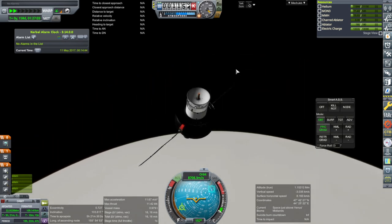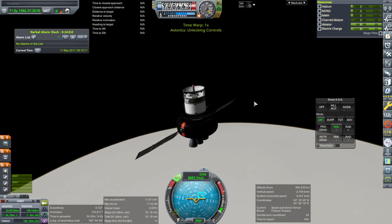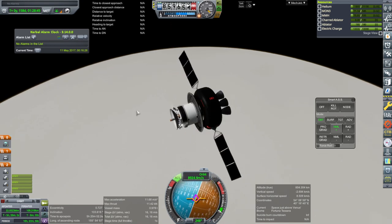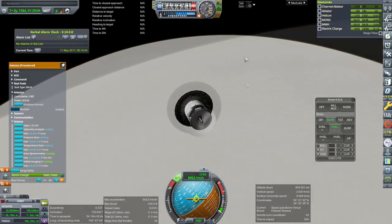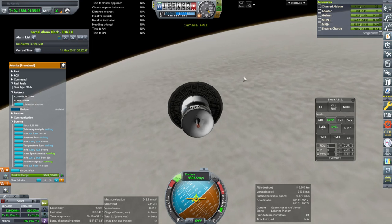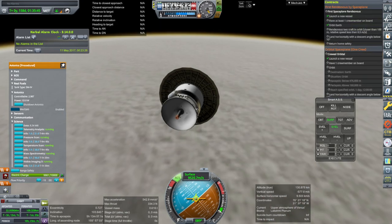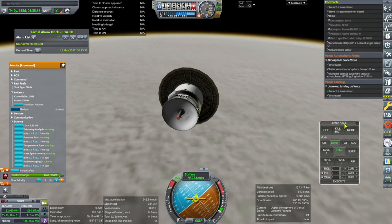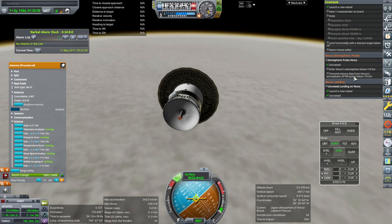We'll have to be on internal power. Let's get rid of all this business — it was almost done anyway. Off it goes. We needed 10 more minutes up here for the mass spectrometry — almost done if we only had just a little bit more time, but we don't. We've got the atmospheric probe contract: we need to enter Venus's atmosphere below 110 kilometers — well, 109 — and then transmit some data. Hopefully telemetry analysis will happen. And then land safely.